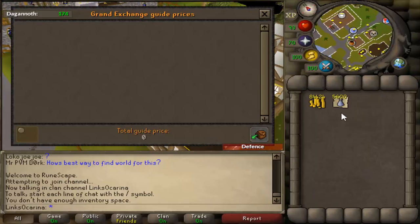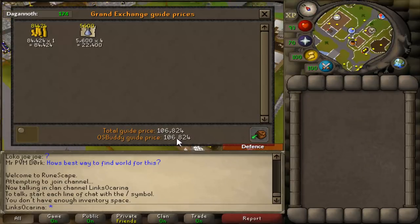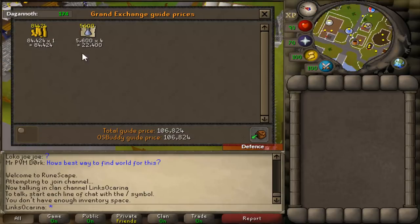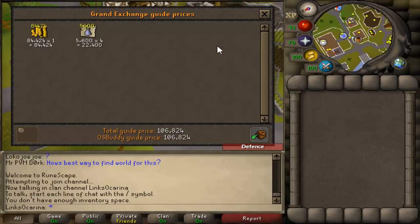Okay so that's about 2 minutes of doing it just quickly. If we chuck that into the price checker you can see we've made 6k already if we were going to go and sell all these. What I'm going to do is the whole 100k cash stack and I'll just show you guys how much we can make from 100k.